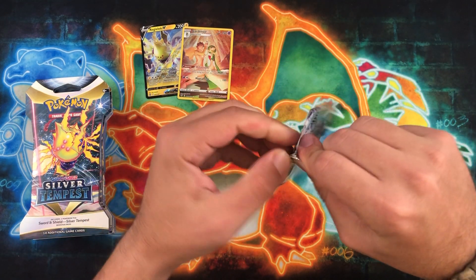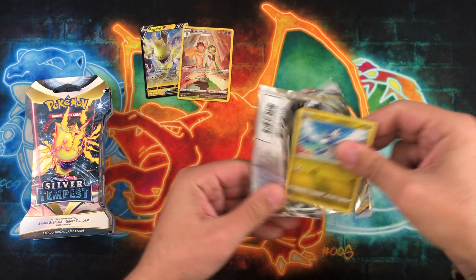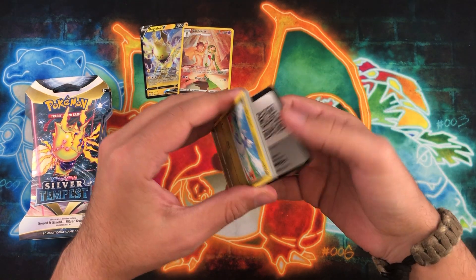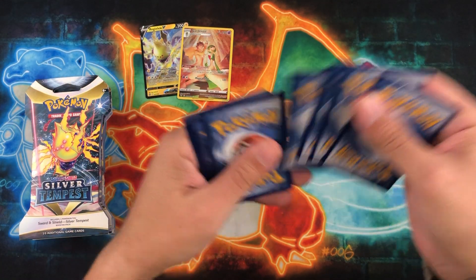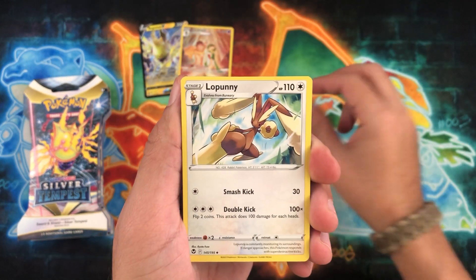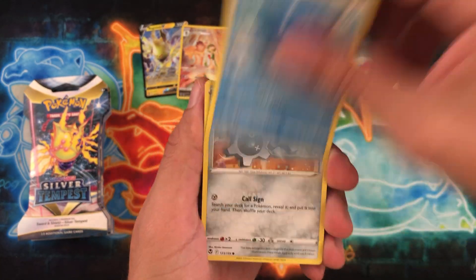More Silver Tempest. I'm doing what I can to try and work on some of these sets before Crown Zenith — finally said it right — comes out, because I really want to go full tilt on that set. And then shortly after that, we're going to be running right into Scarlet and Violet base set, so that should be fun as well.